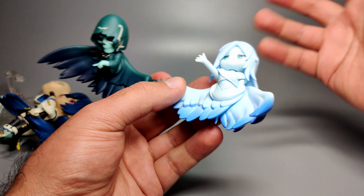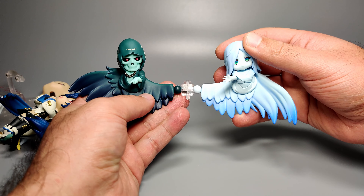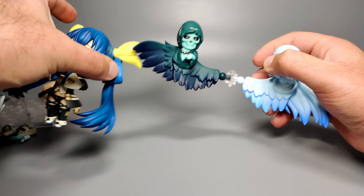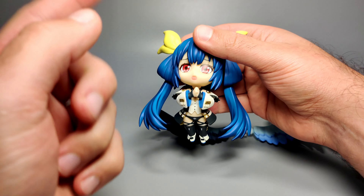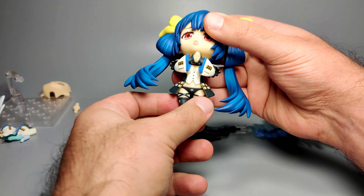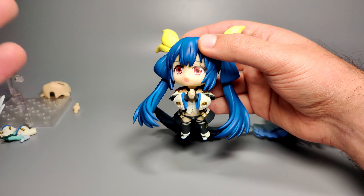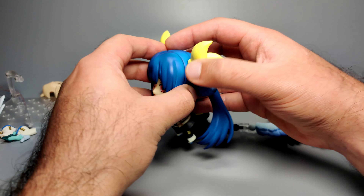I'm not going to talk about articulation so much because you can probably figure out that it just goes up and down for the most part, and the legs have a little bit of a twist. There's really not a lot of articulation with this figure. What I'll skip ahead to is swapping parts.